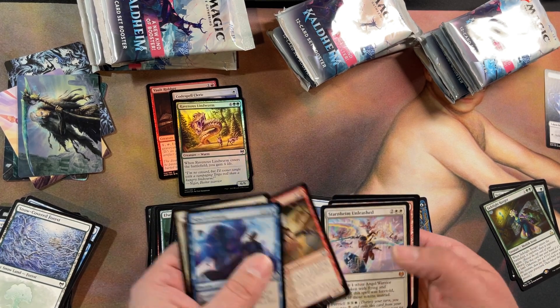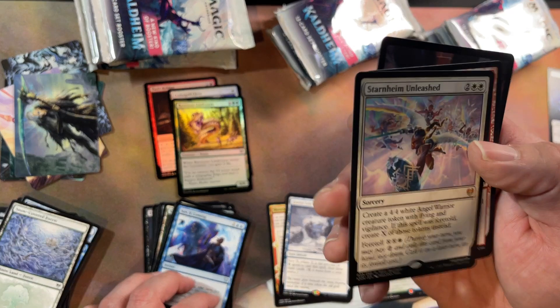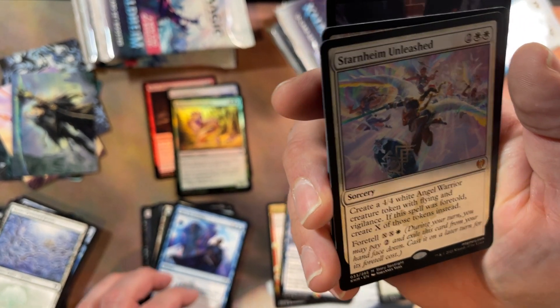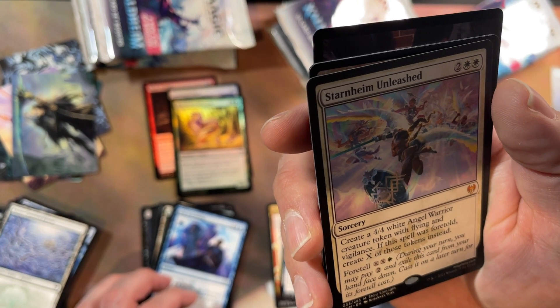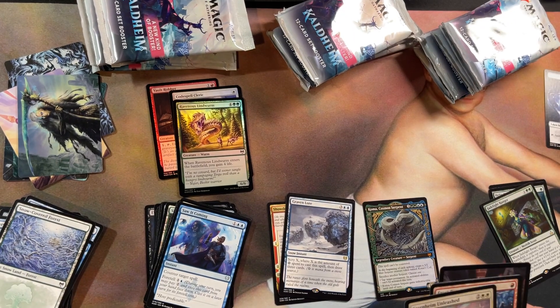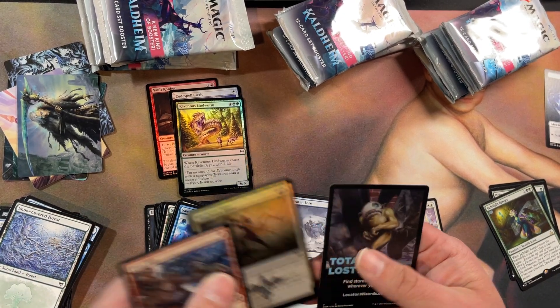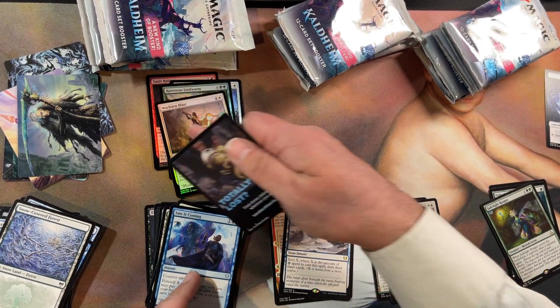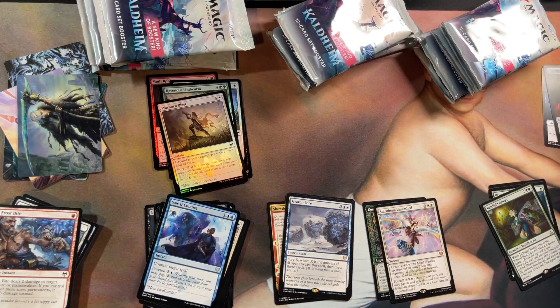Uncommons, and another mythic — Starnheim Unleashed. This is actually a pretty cool card, great for an angel deck, which I do ultimately want to build. Common and another common, and it's a cool treasure token art.